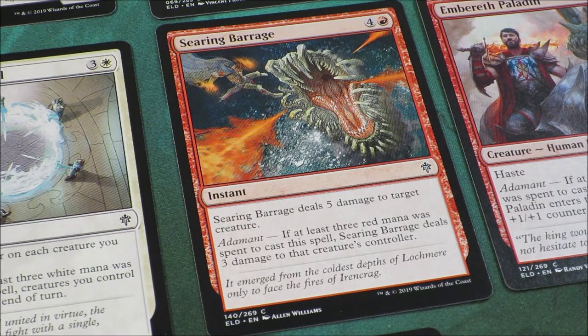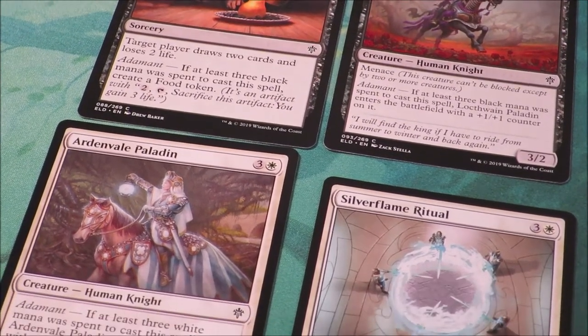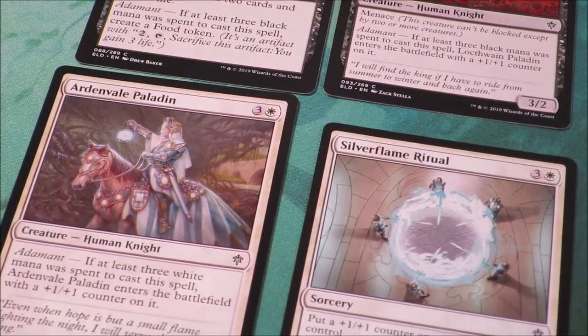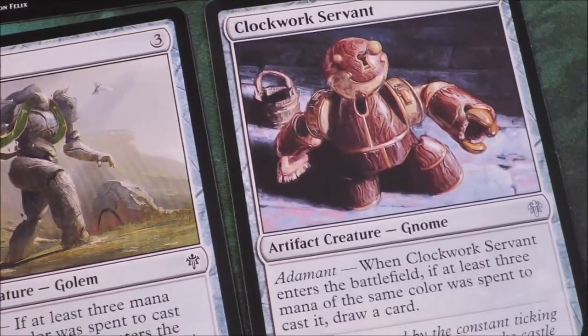So if you just build a mono-red deck, using this Adamant mechanic will help to boost and bolster the actions that you use in your gameplay. One of the extra bonuses that players can earn by triggering the Adamant effect includes adding extra counters onto their creatures, creating food tokens, or even drawing extra cards.